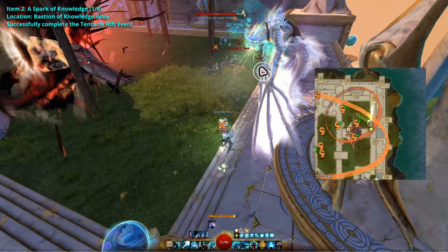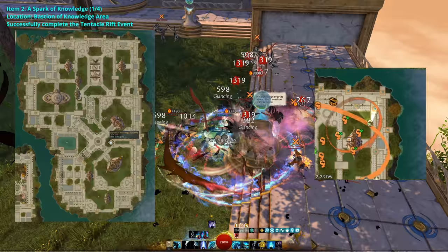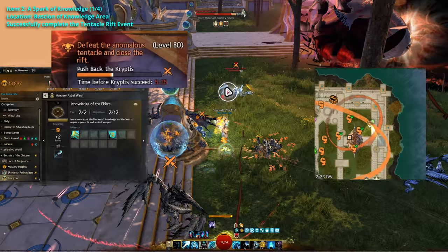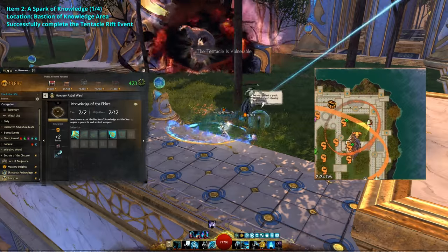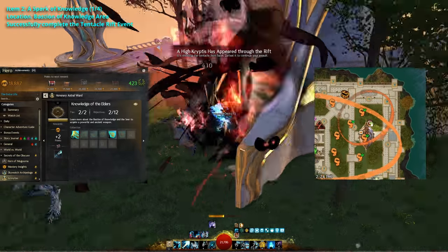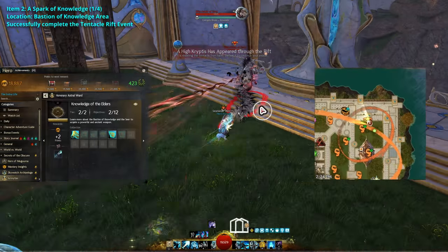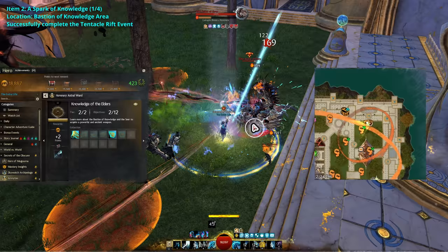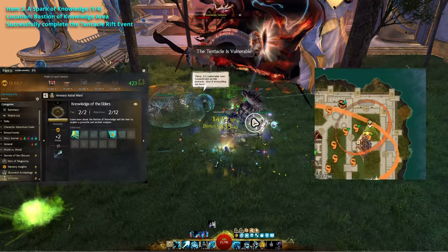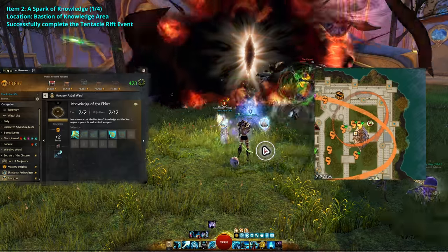Next, to unlock the first Spark of Knowledge, you'll have to stay within the Bastion of Knowledge to find and close a Tentacle Rift within that area. The event will show up with the title Defeat the Anomalous Tentacle and Close the Rift. You'll have to kill the spawns to push back the Cryptus until the Tentacle becomes vulnerable. Attack it and when the Tentacle's health gets low, it will spawn an elite mob tethered to it. Kill the mob by CCing it and using your special action key to make sure it's vulnerable to attacks. Once the elite mob is killed, the Tentacle will become vulnerable again. You should be able to kill it here and close the Rift, completing the second step.